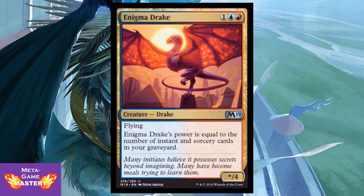Enigma Drake is being reprinted. It's 3 CMC — 1 colorless, blue, red — for a */4 Drake with flying. Enigma Drake's power is equal to the number of instant and sorcery cards in your graveyard. This classic card from Amonkhet will now survive rotation — a really great body in Spells Matter decks. I particularly like this card because of how it will interact with the Izzet Guild cards in the coming Ravnica block.